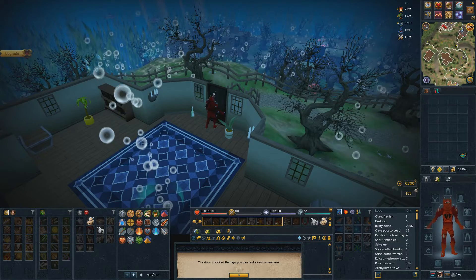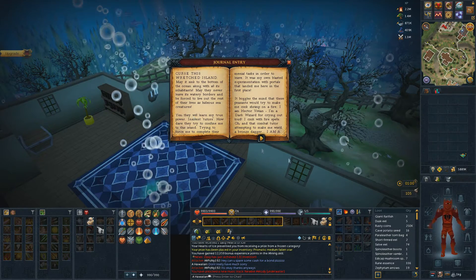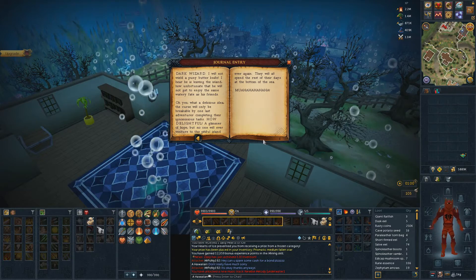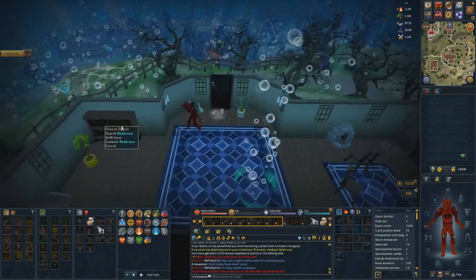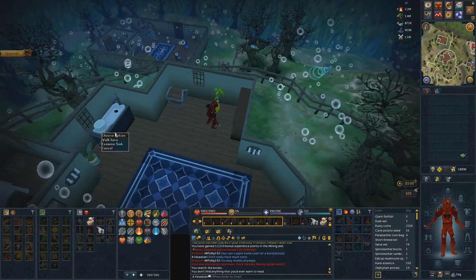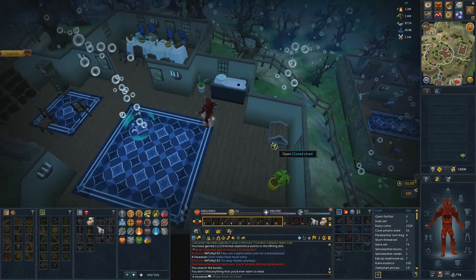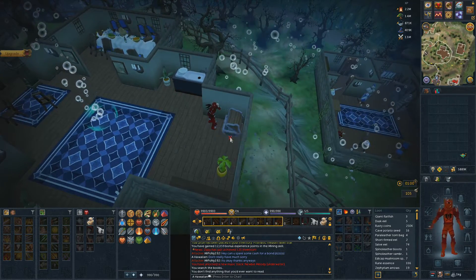The door's locked - perhaps you can find a key somewhere. This is not gonna be a playthrough like I normally do. I already did this quest but I don't even remember how to do any of it, to be honest. Yeah, I do have a noob account and this is it.